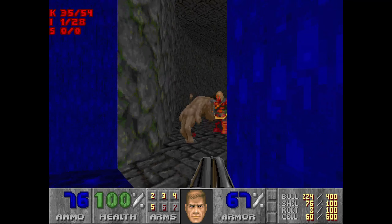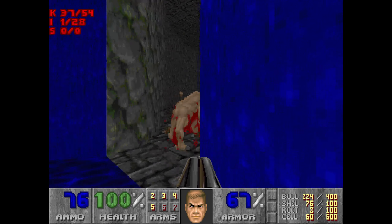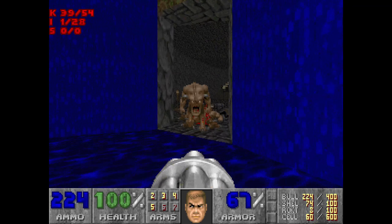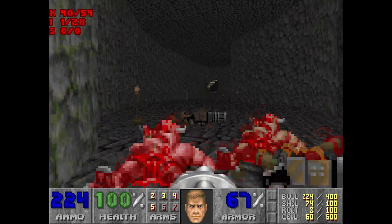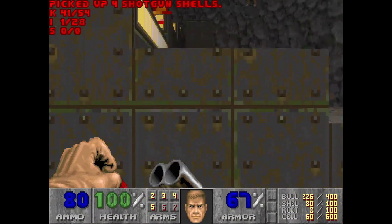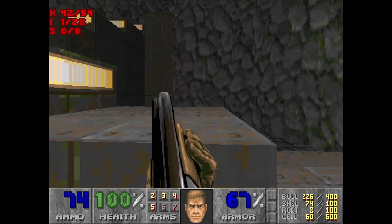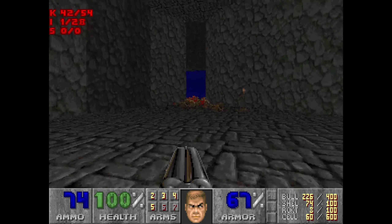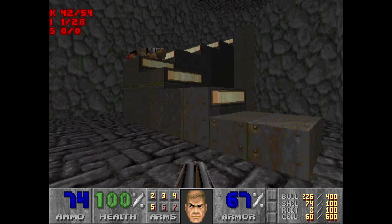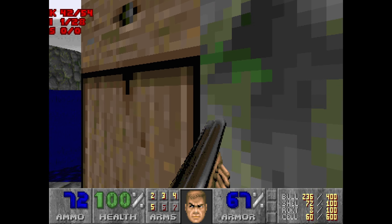If we're lucky we get some of the chaingunners and pinkies to duel it out in there. Nice - you don't have to, it's just a bit of fun. So I've got a chaingunner off in the distance here. Took out the pinky. And as you see there's a pesky revenant up there, so let's just see if we can grab him. Perfect. So there's nothing else left here. Hopefully that Baron's been squashed. The revenants who took out that chaingunner over there are nicely bunched up - easy to take out.